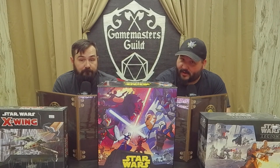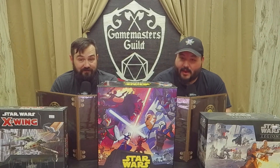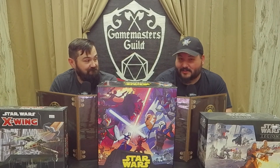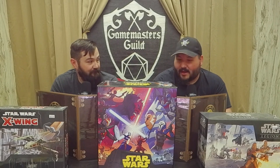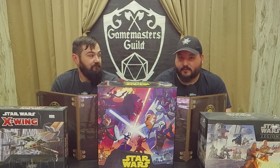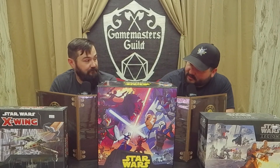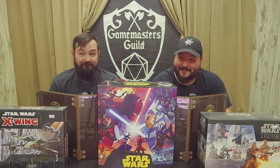The Count Dooku squad pack comes with Dooku, Magna Guard, and Jango Fett. I'm excited about that — Separatists all the way. I'm really excited about this pack and glad to see some Magna Guard. We broke out the core box and I was looking at the different droids, and I was looking at Asajj — they look cool. I wonder what Jango's going to look like. He probably looks like a Mandalorian.